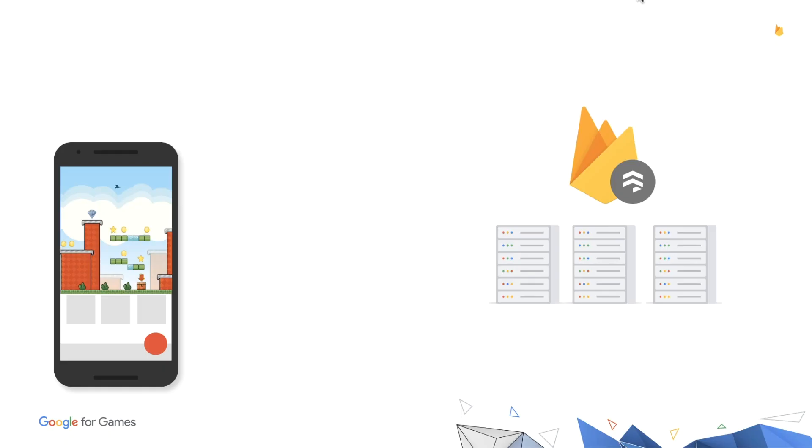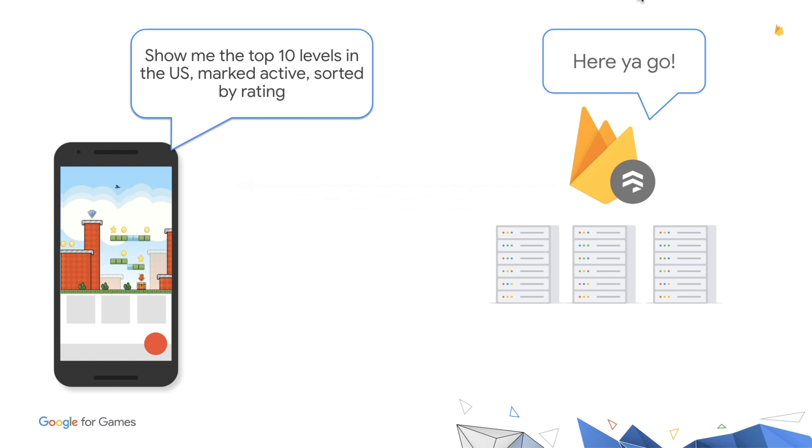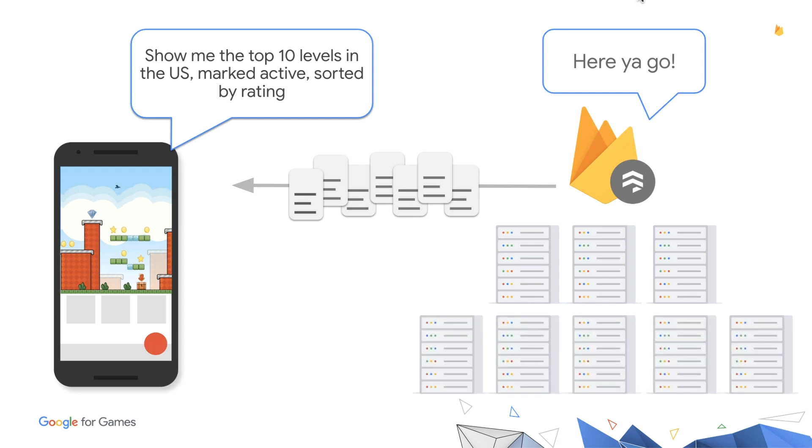What does that mean? If you had a game storing user-generated puzzles in Cloud Firestore and asked: "send me the top 10 active levels in the United States sorted by rating" — that query would take the same amount of time whether you searched through 300 records or 300 million. No matter how large the underlying data set gets, the query takes the same amount of time. That means you generally don't need to worry about restructuring your database for performance reasons as your game gets more popular.